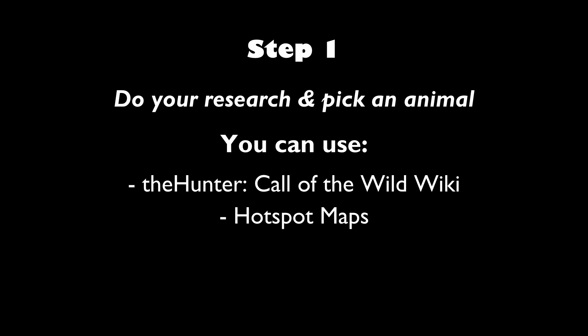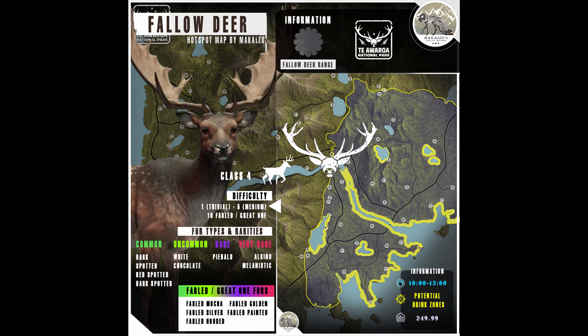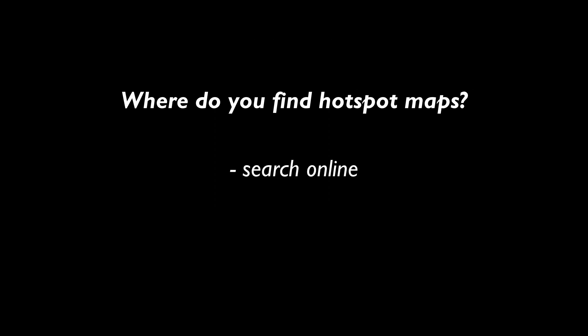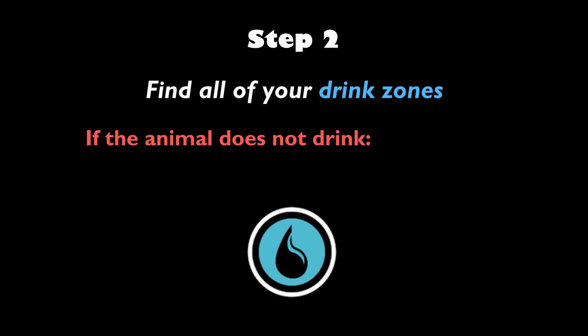Hotspot maps are incredibly useful but cannot be found on the wiki. Here is an example of a hotspot map that I made — it showcases the animal's territory or range on where it can be found on the map, and it also includes information such as all the potential drink zones, outlined in yellow. You can search online for hotspot maps, or if you watch any Call of the Wild content creators you might be able to find their hotspot maps on their Discord or social media.